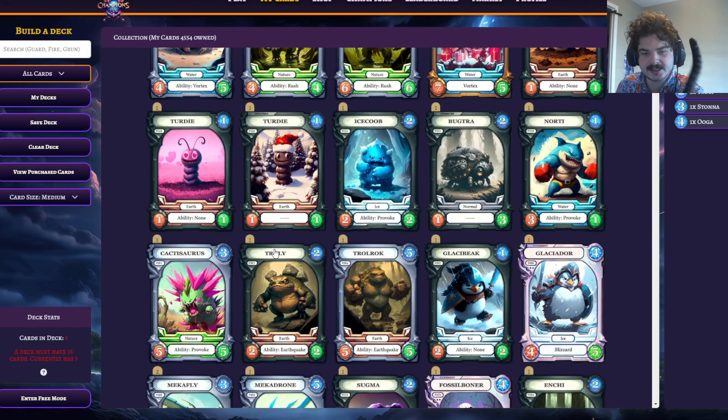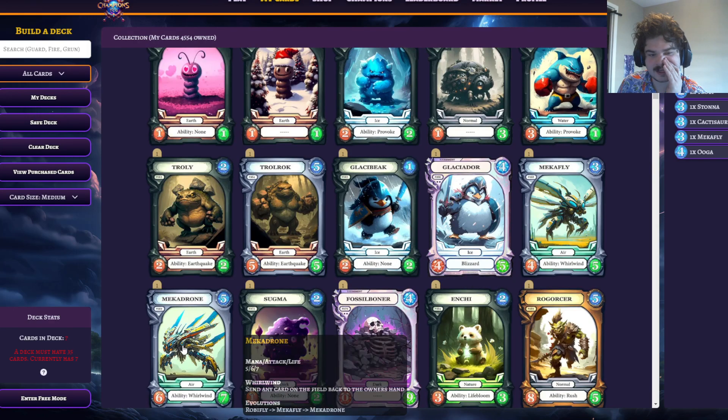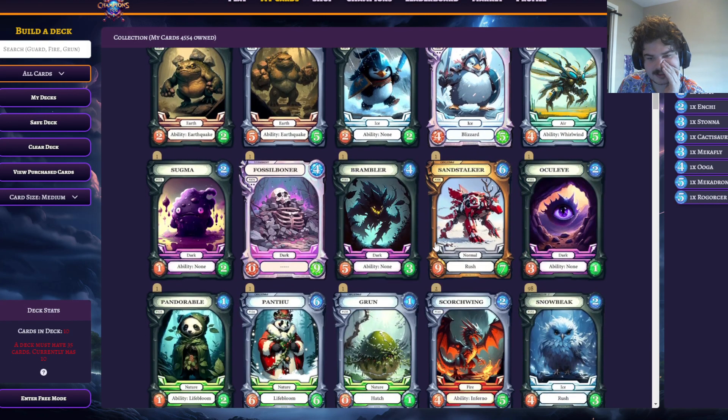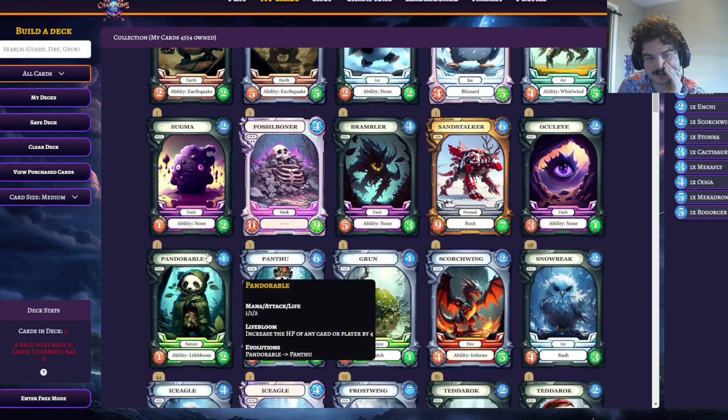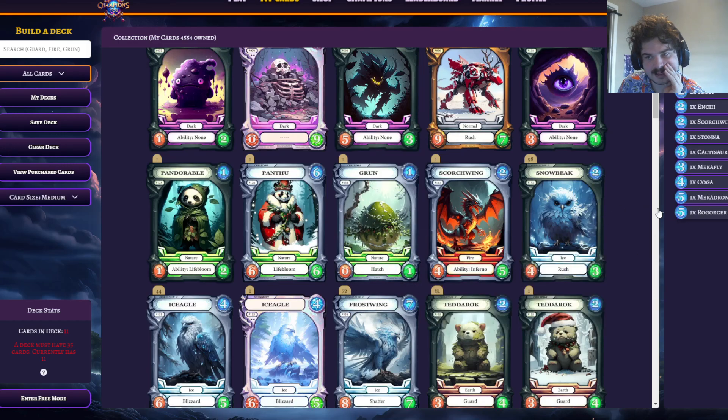They get one Trolley, they get one Cacassaur, they get one Mecha Fly, they get one Mecha Drone, they get one Enchi, they get one Rajoycer, and they get one Scorchwing. And this is all they get — it is 11 cards.